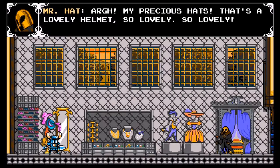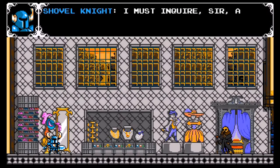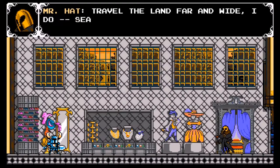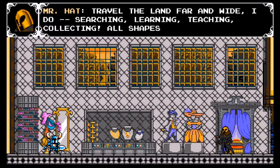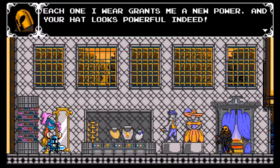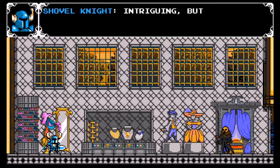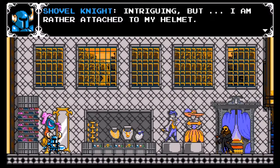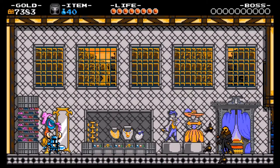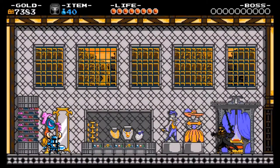'My precious heart — that's a lovely helmet. So lovely, so lovely. I must inquire about your curious collection. I travel the land far and wide, searching, learning, teaching, collecting — all shapes, all sizes — hats! Each one I wear grants me a new power, and your hat looks powerful indeed.' 'Intriguing, but I am rather attached to my helmet.' Suddenly we're breaking out into a fight!